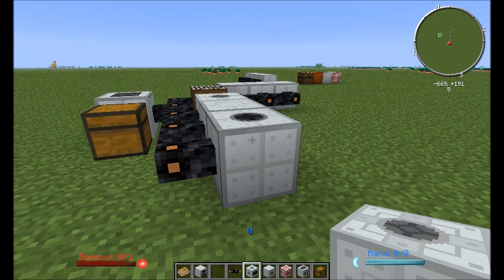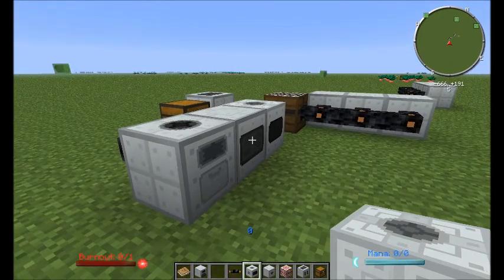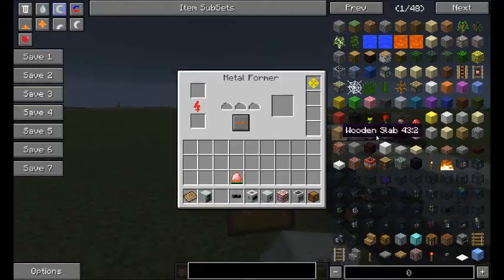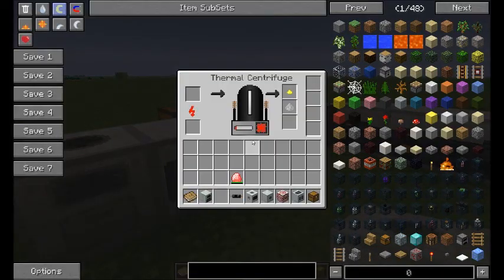You've still got your furnaces, extractors, macerator and compressor — nothing has really changed with them. The recipes might have changed a little bit, but other than that it's all still pretty much the same. These are the only real things that have changed: the way that machines can interact with other inventories, and the additional blocks — the metalformer, your ore washing plant and your thermal centrifuge.